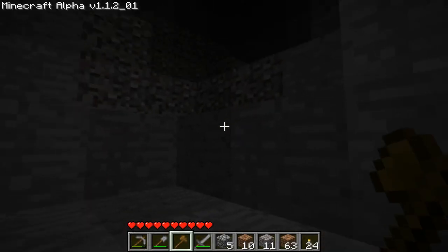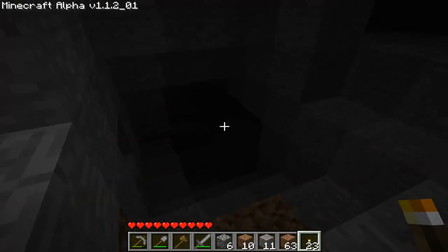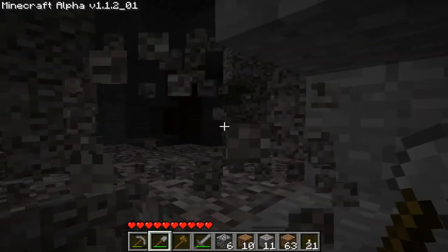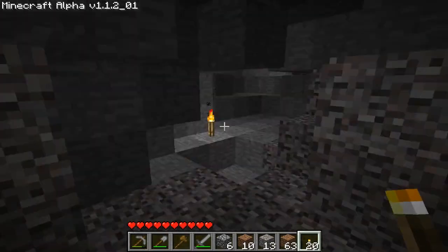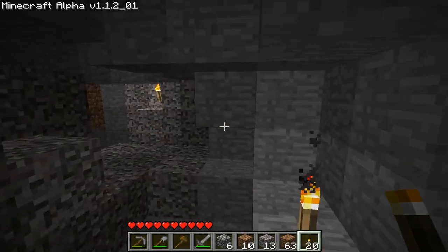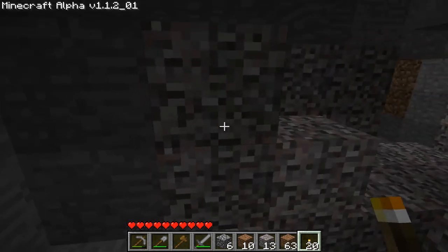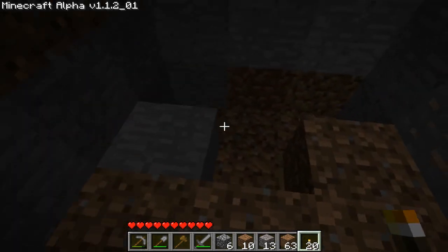Light — alright. This cave system extends quite a bit. Let's clear away this gravel and put another torch here so no baddies can spawn down here. I'll come back for this gravel later, because in gravel you can sometimes find flint. And with flint and steel, you can create flint and steel and light things on fire, or you can use it for arrows — and arrows are very important in this game, especially if you play on the higher difficulty levels.